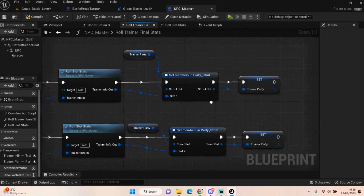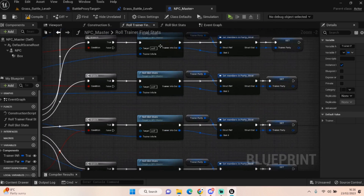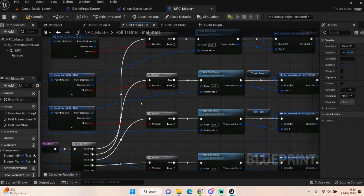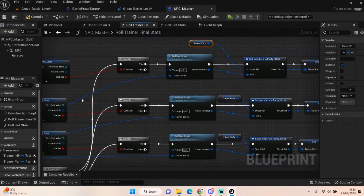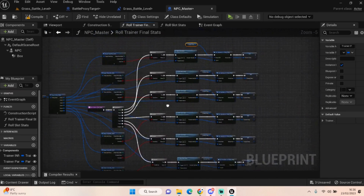Once the function comes back out, we set our trainer party — just setting the member of slot one. Drag out your trainer party variable and plug it into both sides. You don't need to set up six functions; you can use the same function. The slot one information goes in, comes back out and gets set. On the second call, slot two information goes in and comes back out. As long as you're not setting it inside the function, you won't have any issues. Do it this way and you should be fine.